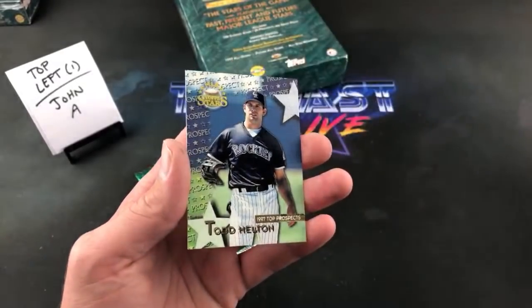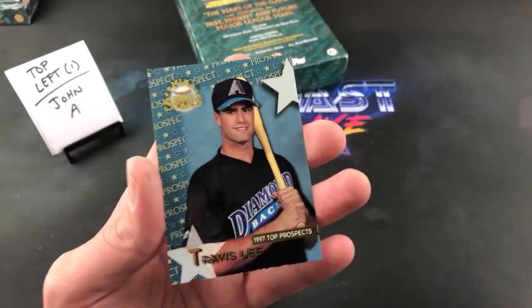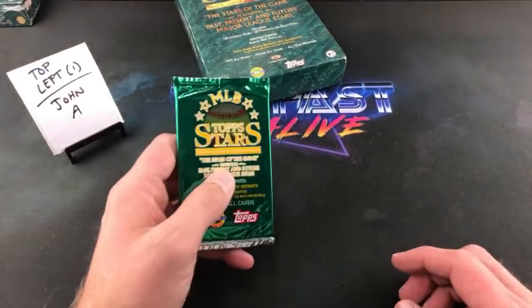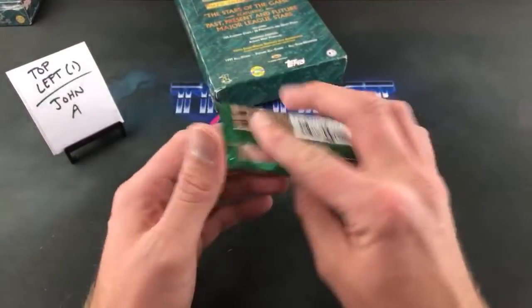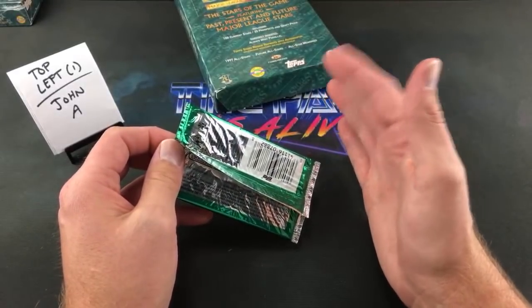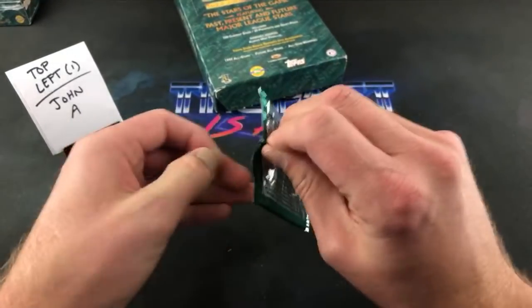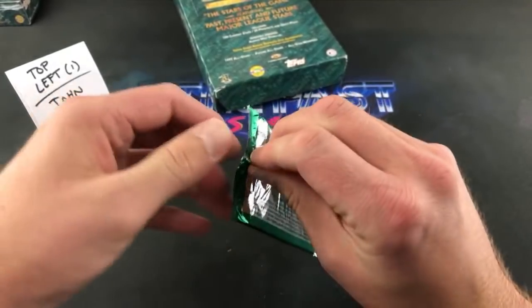Jason Stanridge, Todd Helton again — the same collection that we loved in '90s cards — and the cocky short-lived smile of Travis Lee. The final pack for John A. — I think he had a great stack already. These boxes cost me about $90 a piece. I don't think there's any more on eBay right now. There was a seller who had three — Corey bought one, and I bought two, because I wanted to try to pull one of these rookie reprint autos.